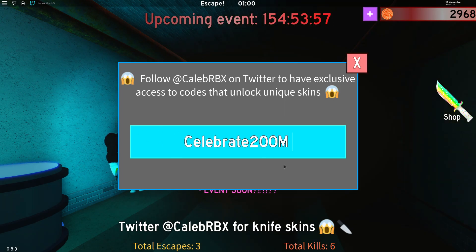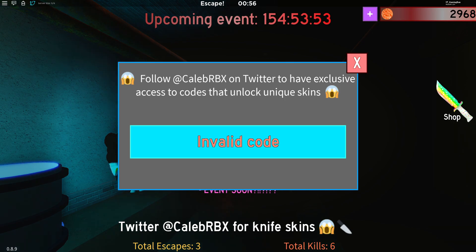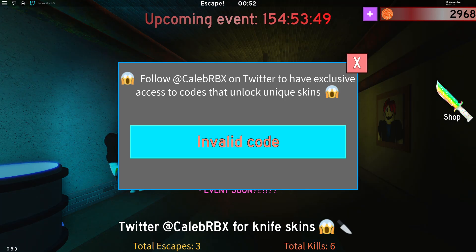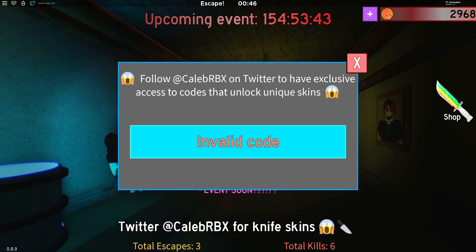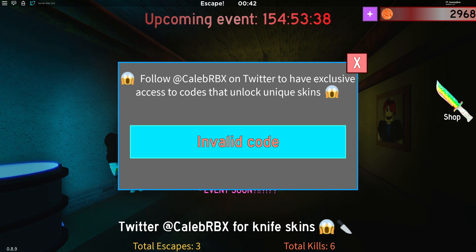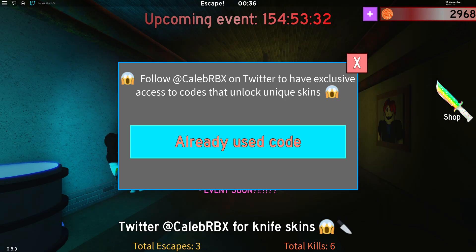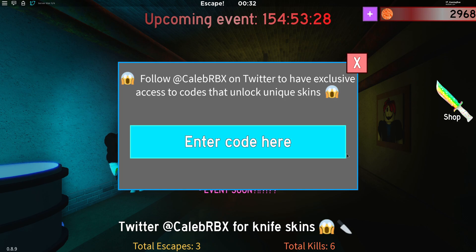'Celebrate200m' — it does say the owner accidentally removed this one from the game, but it's going to be added back throughout this weekend, so keep trying that code. Then we have 'thanksfor200', and then let's try 'carbon' — that one's valid. What about 'sketch'? Putting in the code — yeah, that one's still working.